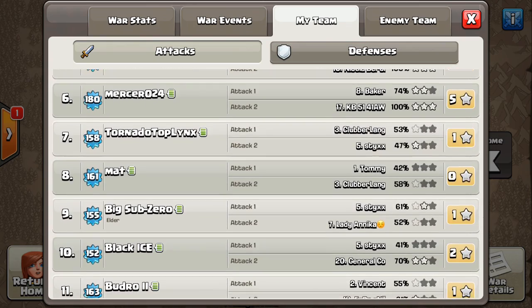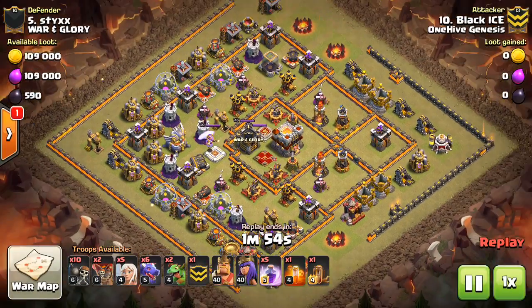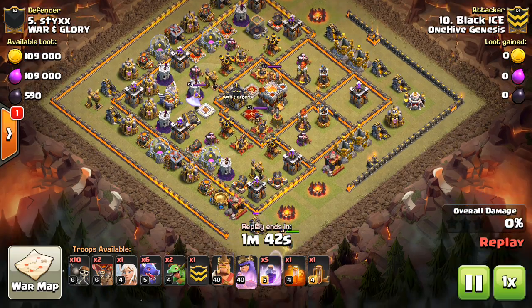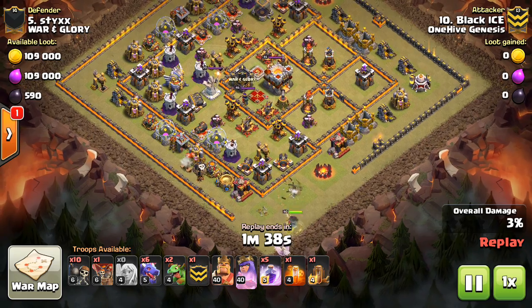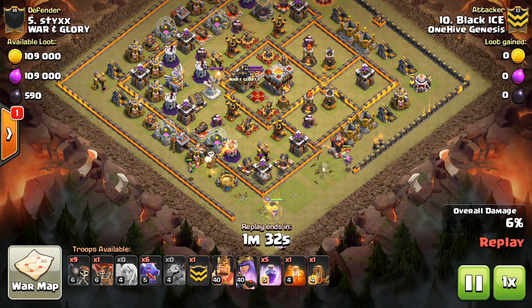Let's go ahead and go to our first attack here, which is going to be Black Ice attacking base number 5. And in these videos, not picking on anyone. These are pretty much all good plans, but there's just things that in hindsight you can see a little bit better. This first one is more of a general thing that you can talk about for plenty of different attacks — not just 10v11, but just in general.